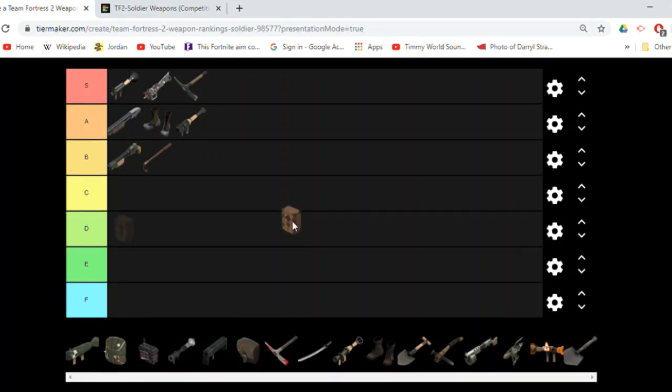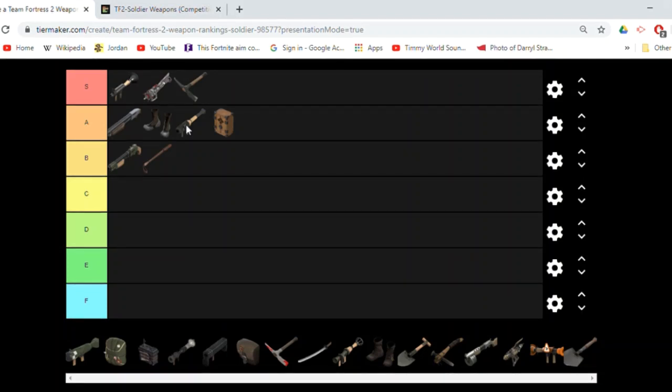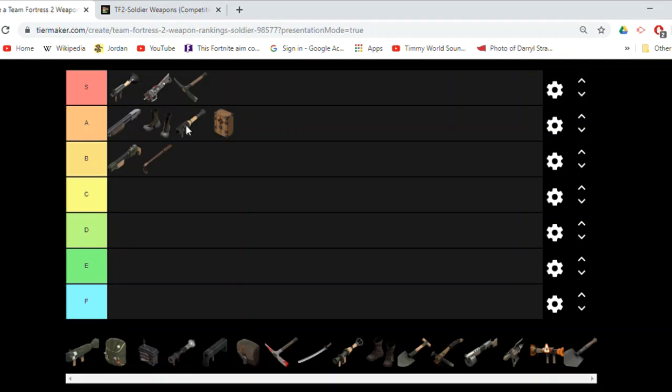This is going to be a controversial pick, but I'm putting the Conch in A. Even though you rarely ever see a secondary other than the shotgun or Gunboats, the Conch is still very good. Say you're on Highlander defending or attacking — you might pick to use a backpack in some cases so that you can support your eight teammates. The Conch easily has the best effect: it takes the least amount of damage to charge up your rage, and you get the speed boost and you get health back when you deal damage, which is perfect when you want to make a push. You can hardly be stopped.